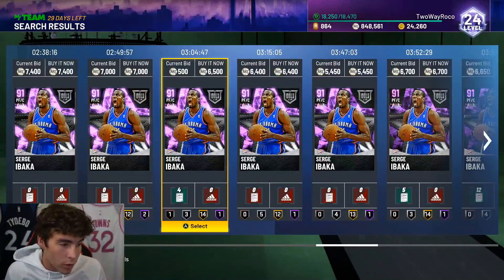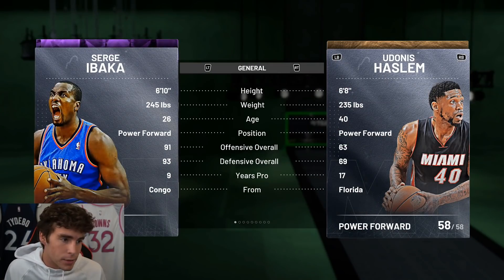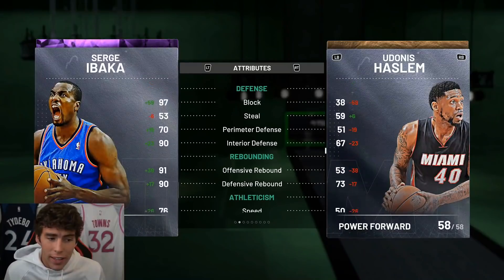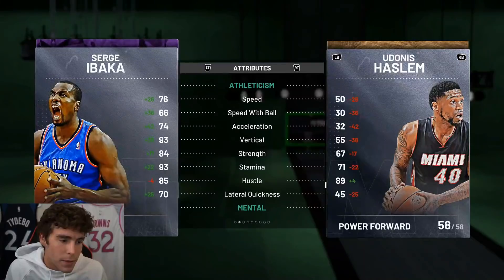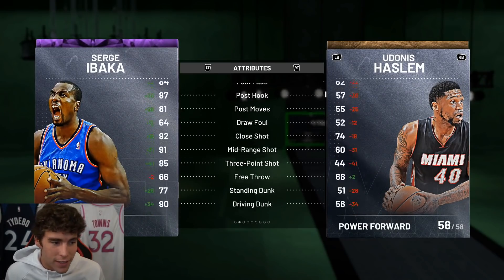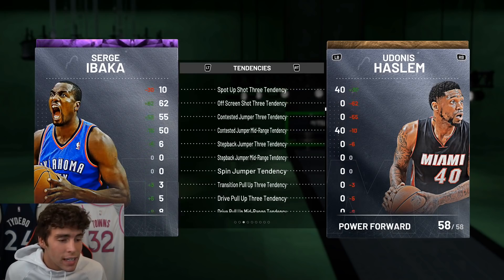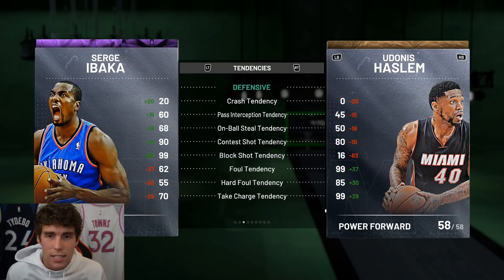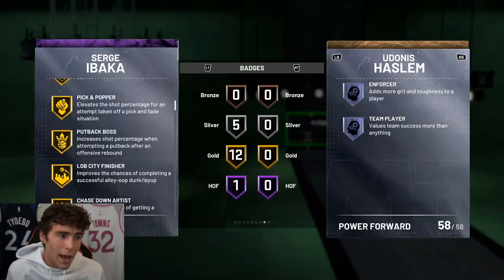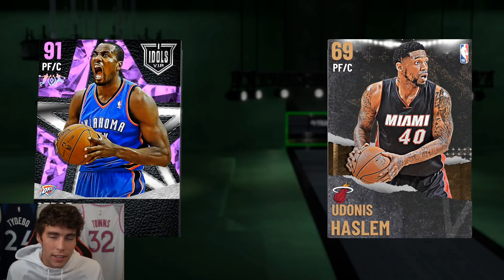Coming in at number seven is Amethyst Serge Ibaka at the center position. He's been around a while but you can pick him up for 5,400 MT, which is a ridiculous price for one of the best budget centers in the game. Look at this card: 6'10", 245 pounds, 85 three-ball, 90 driving dunk, and defensively he is lights out. 76 speed, 70 lateral quickness — I know people will say that's barely better than Ersan, but does Ersan have a 97 block, 90 interior defense, and move the way Serge does? He doesn't. He comes with Hall of Fame Rim Protector, 12 Gold badges including Catch and Shoot, Corner Specialist, and Gold Intimidator. Serge is such a complete budget center.